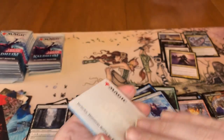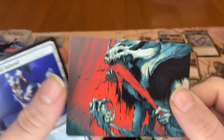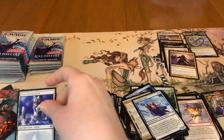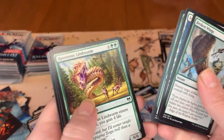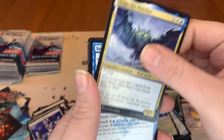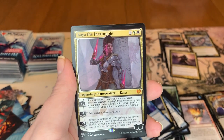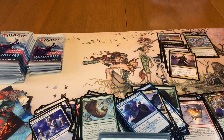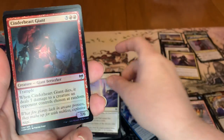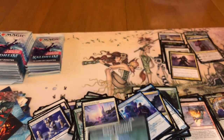So our next art card is a Vorinclex. I know there's two arts for this — it's the red one. There's this one and then there's the green art. So we got a Snow-Covered Island and we got our commons. And Gates of Istfell. Vega — saw it coming. And then we got a Kaya the Inexorable — really, really good pull there. So I'm going to put her up here with the Mythics. Then we got a Shimmerdrift Veil, which is a common. A Cinderheart Giant Foil. And then a Zombie Berserker Token.